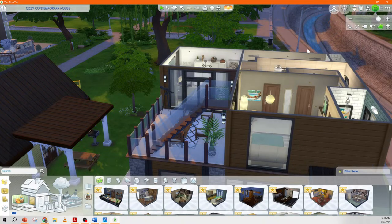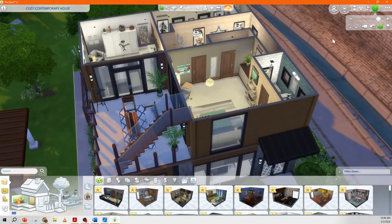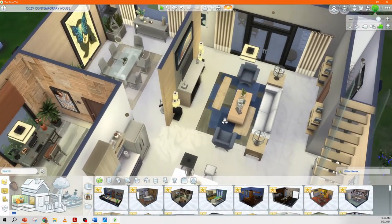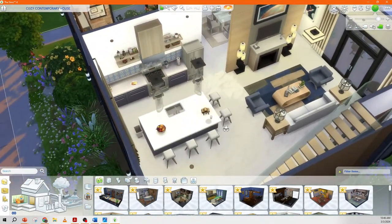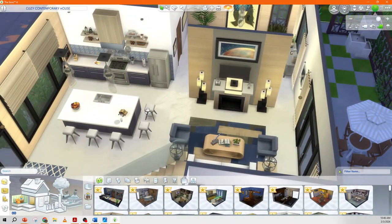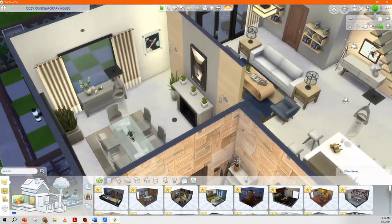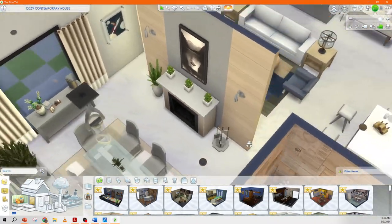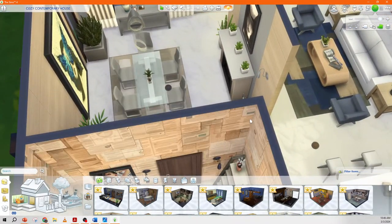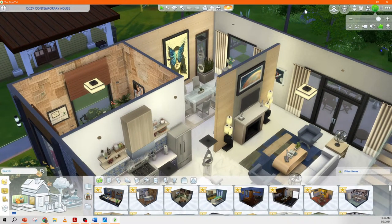Let's look down at the floor plan with walls up first. This is the entry — very contemporary, very open — with the kitchen and living room. I did a divider wall; I love doing these in regular builds since I do interior design. We have a fireplace on each side in the dining room and living room, giving each its own space but still very open with this full-height divider wall.